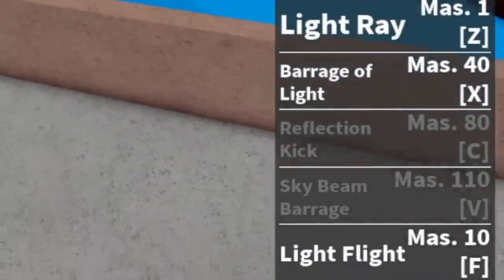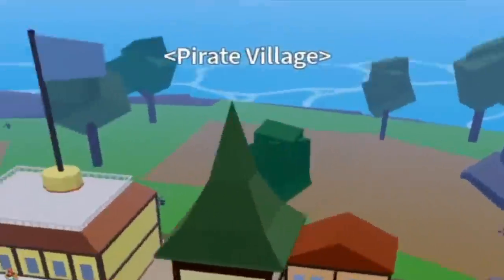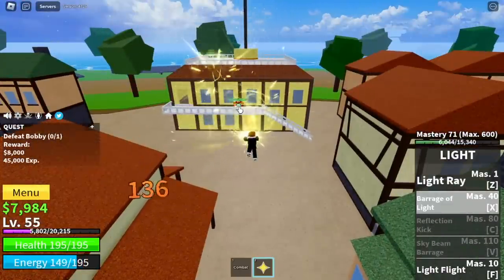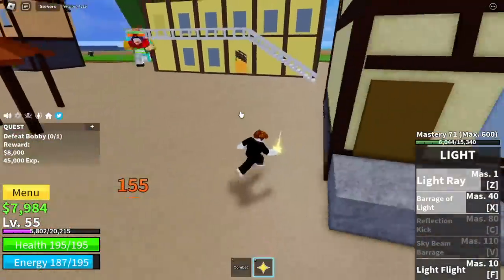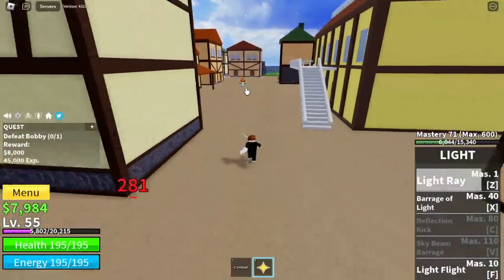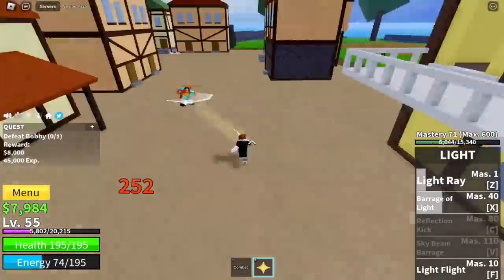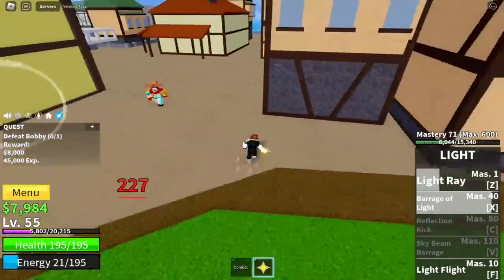We've unlocked two new skills: the X and the F skill. This is the Light Flight. We're gonna use the Barrage of the Light on the next island, the Pirate Village, and our target is Bobby the Clown. I'm just gonna show you the skill but we won't be using it — the damage is not that high and the first skill, the Light Cree, has a knockback effect which I really don't like. So focus on doing left clicks and dash. Just use your left clicks, dash. As you can see, the damage is faster. Don't forget to dodge to the side to dodge his skills.